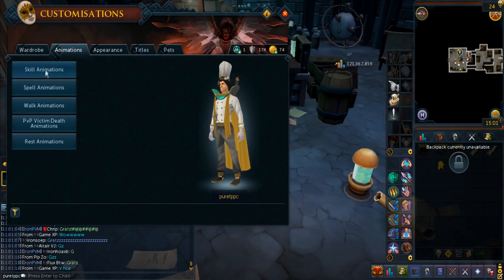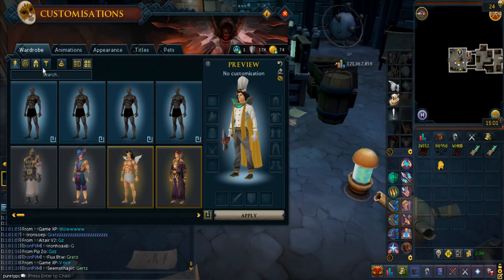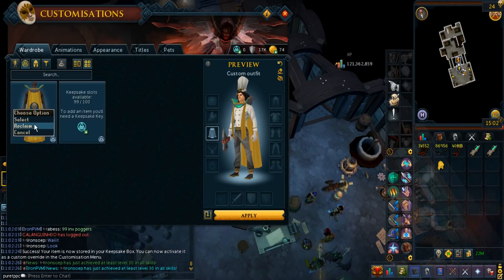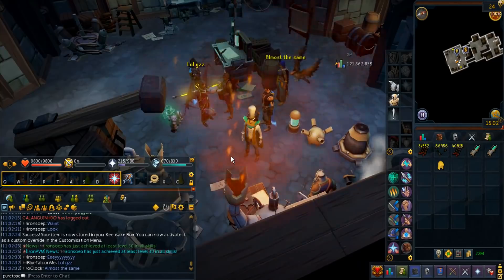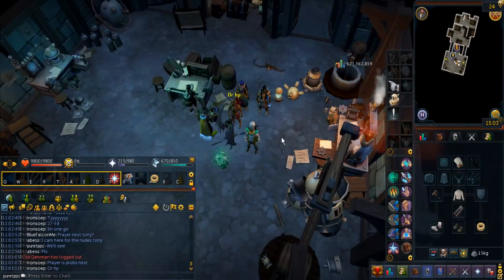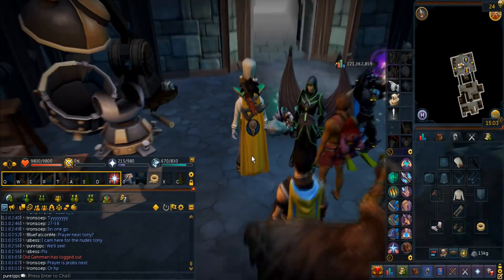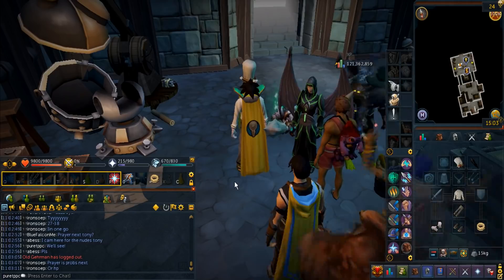Let's see — where is that keepsake key? I better use that keepsake key. Store this item in the keepsake key so I could just select and apply. There we go! Keepsake key, everyone. Thank you for the party — look at that, a lot of people at this party. Here we go — this is the untrimmed Invention cape, officially. Here it is, looks pretty golden.